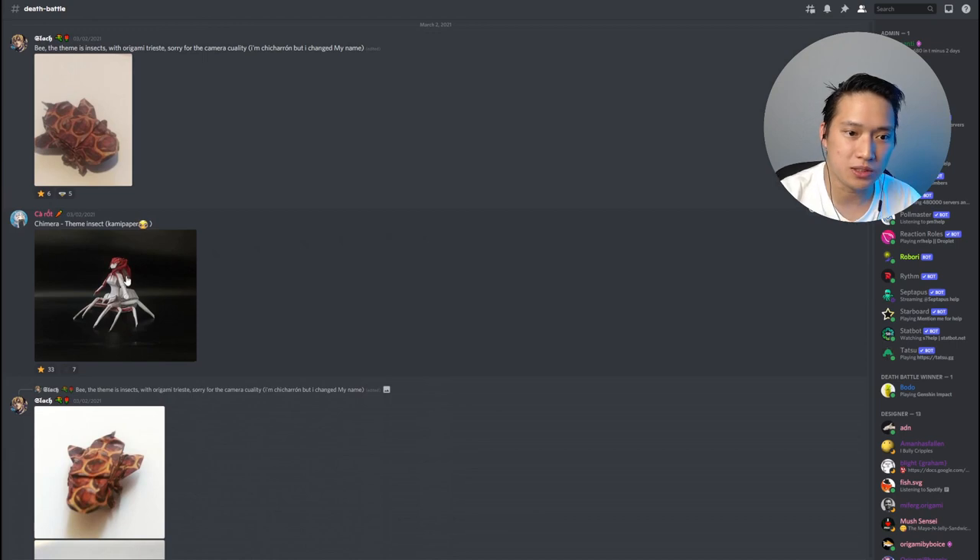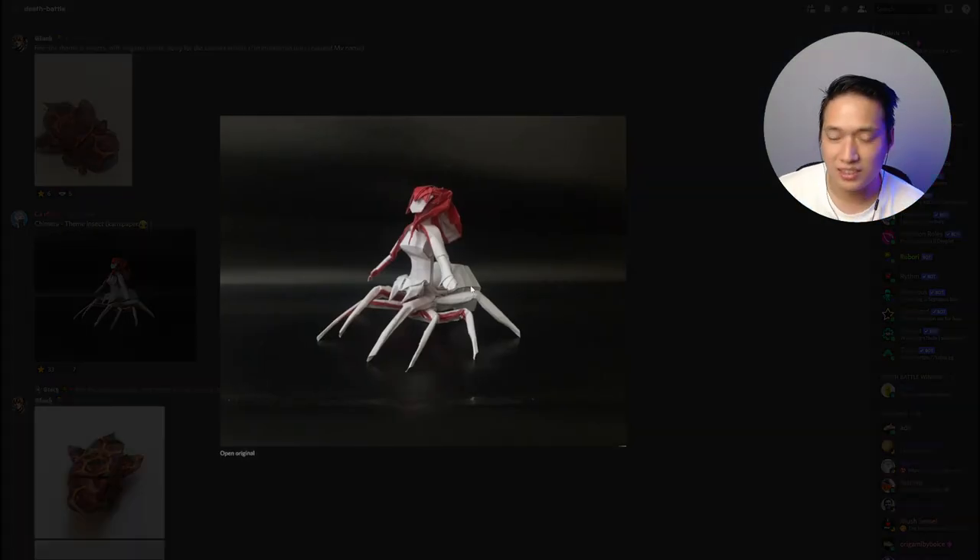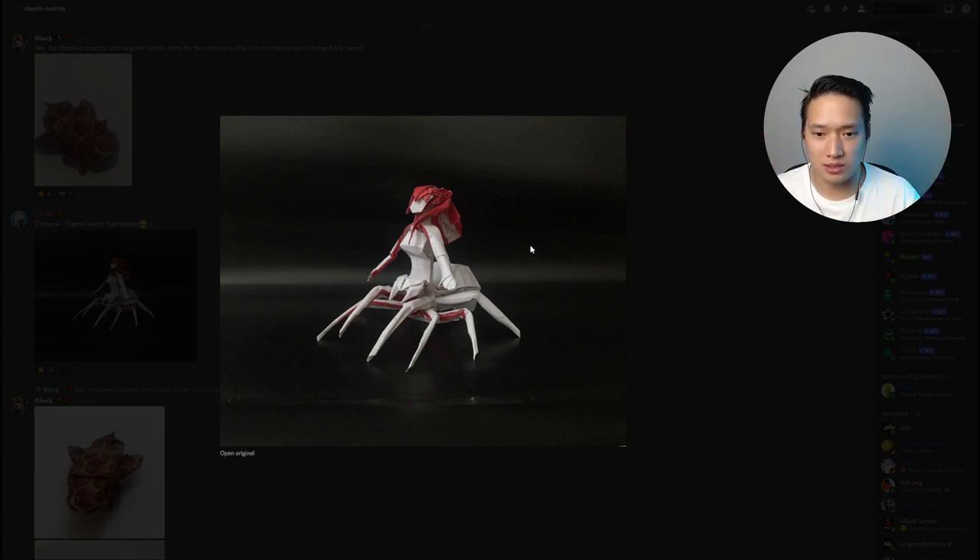Next up is Carrot's Chimera, where the theme was insect. It's still very much insect, but it's also playing to one of Carrot's strong suits — humanoid models and especially female models. This Chimera is basically a spider woman. There's some concept art of these, but this is more of a mythological creature slash creation of the mind, and it's so well done. You can clearly see there's a spider on the bottom and a person on top. You've got fangs, the angle of the feet looks like it's crawling forward, the abdomen is angled backward, good proportions, nice curves. A really creative take on the theme.